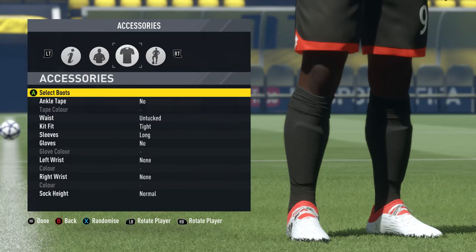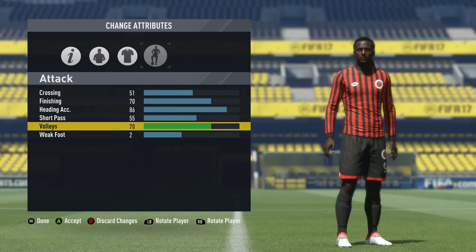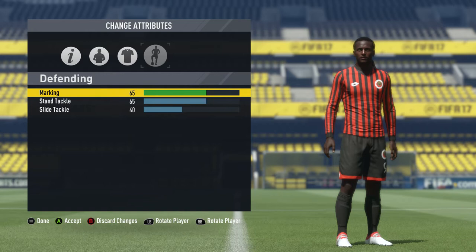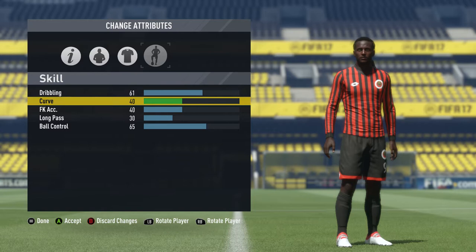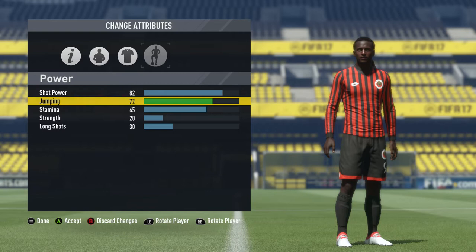Be wary though that when you create a player, depending on their age, it does auto-generate a potential rating for the player. If you're making Andrew Carlton — the lowest you can go is 18 even though he's 16 — it's going to make him a very high potential player in career mode. Just be wary that you're going to have a really high potential player on your team. You're going to have essentially a youth star by creating the player based on their age. Obviously Kenwin Jones has reached his potential with his age so you don't have to worry about him.